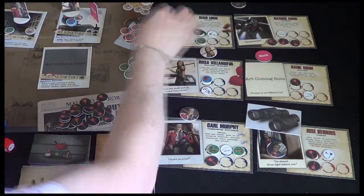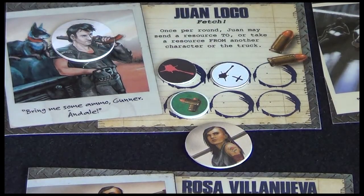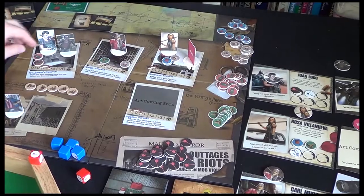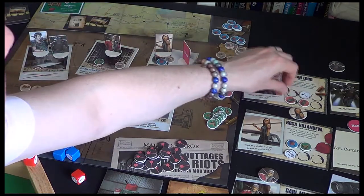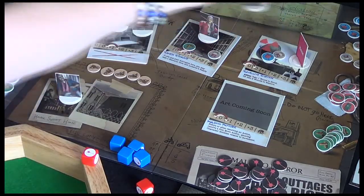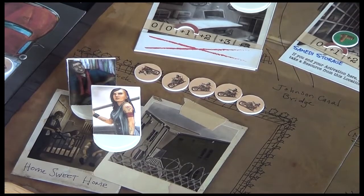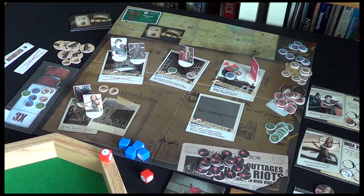Next up is Juan. I'm going to use his fetch ability — once per round send a resource to the truck or another character. I'm going to send the ammo over to Rosa. Then for my first action I'm going to gather twice — take these final two med packs, and then use the hospital's ability to remove that wound. Let's activate Rosa, move her back to the compound, and she's going to try and get rid of some of these marauders. We take the shoot action, discard an ammo token, and that allows us to remove three marauders from the fence. For my free transfer let's move the fuel she's carrying back to the truck.